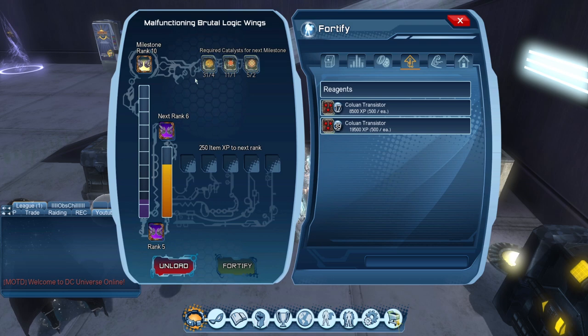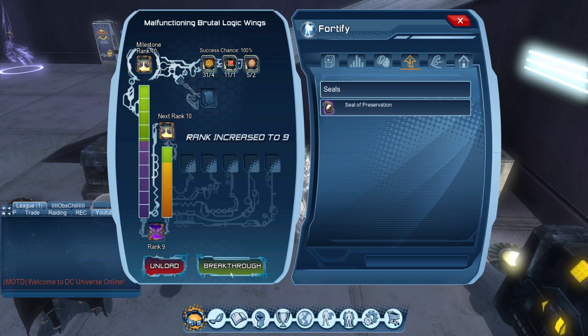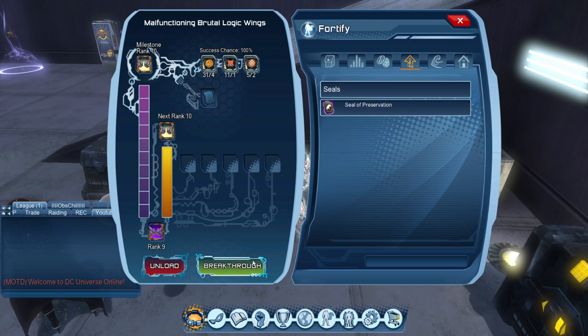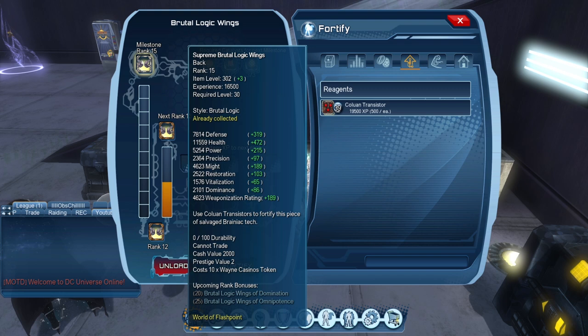Besides that you just need four, one, and two. In terms of the sources where things drop — the Data Matrices you can only get on the broker or from that vendor from Cobblepot, and the other ones are spread out between the duos, the alerts, the raids, open world boxes, and such.